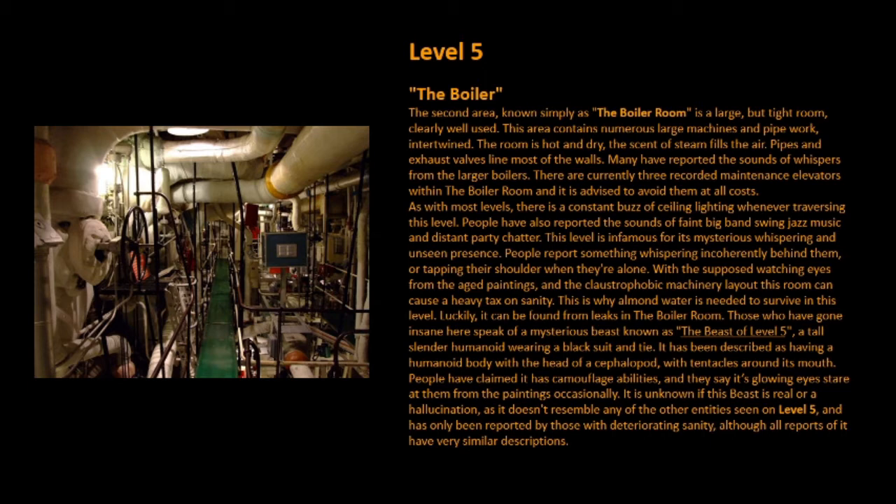This level is infamous for its mysterious whispering and unseen presence. People report something whispering incoherently behind them, or tapping their shoulder when they're alone. With the supposed watching eyes from the paintings and the claustrophobic machinery layout, this room can cause a heavy tax on sanity. This is why almond water is needed to survive this level. Luckily, it can be found from leaks in the boiler room. Those who have gone insane here speak of a mysterious beast known as the Beast of Level 5, a tall slender humanoid wearing a black suit and tie.